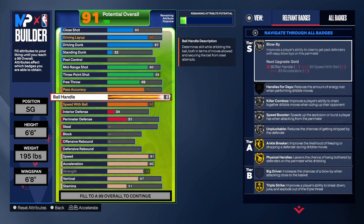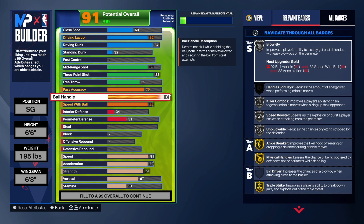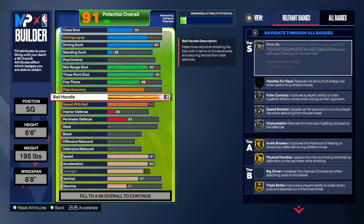We get some good playmaking badges — Speed Booster, Unpluckable, Anchor Break on gold, Physical Hound gold, and Triple Strike gold. Don't think you just have to sit in the corner and wait for your shot. You can get your own shot and get your teammates shots too. Driving to the goal with this build, you are a threat on the perimeter and at the rim. You have the driving dunk, three-point shooting, and mid-range shot — there's nothing on the court you can't do.